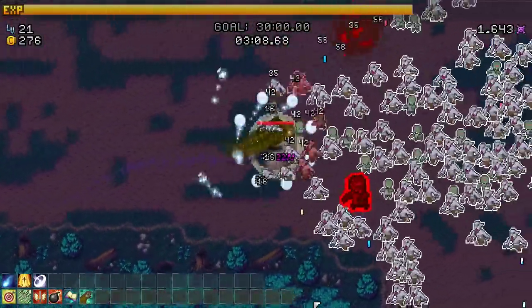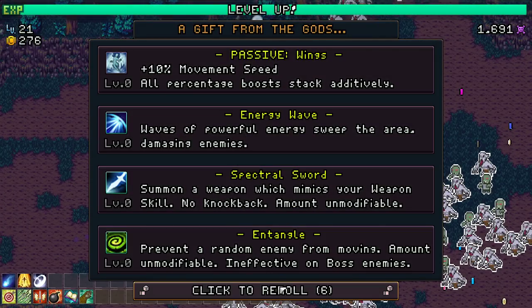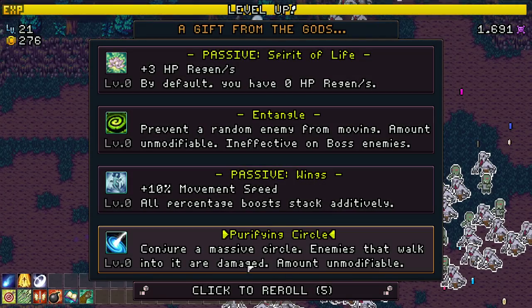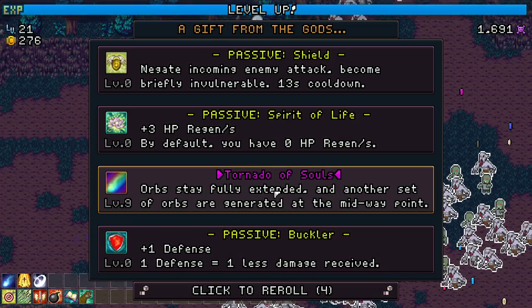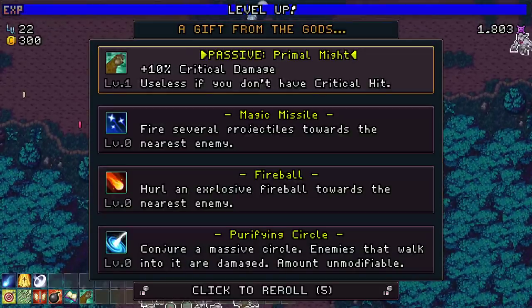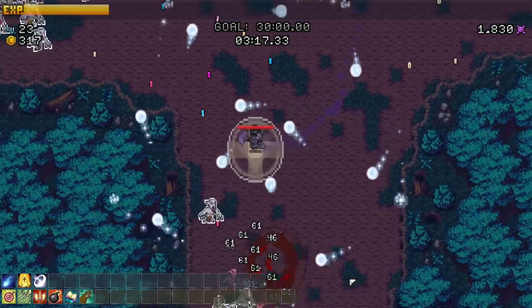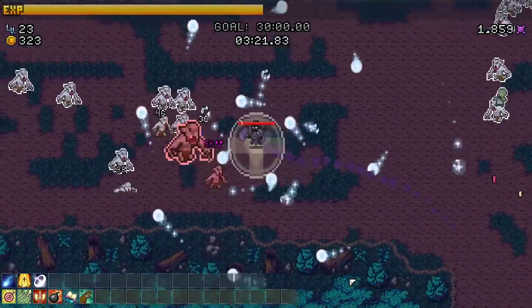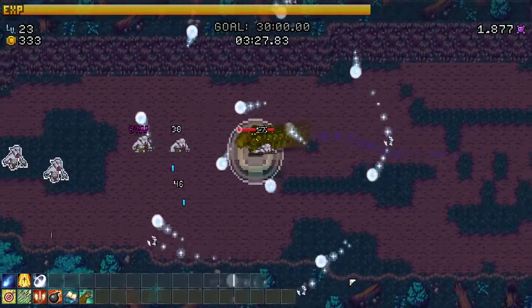We're already at level 21, that seems a bit broken. Wings, wave, spectral sword - no guarantee we'll win though. Not sure how long this build is going to hold up. Orbs extended - another set of orbs generated - midpoint, nice! Holy crap, Tornado of Souls - more crit damage is the stuff I've been told.